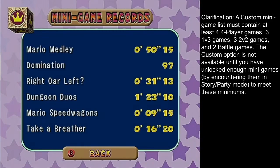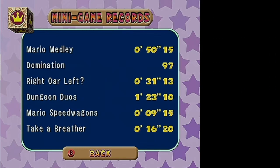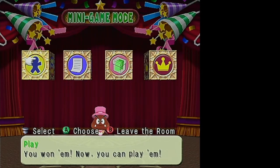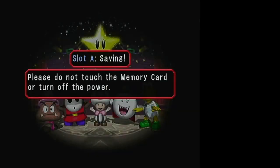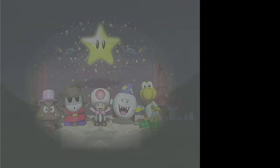Here are the records — you can look at the records for the six minigames that have high score records. Each of those six minigames has an unlockable present associated with it for getting a certain score. But that's it for the minigame room.